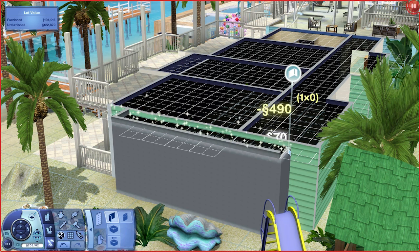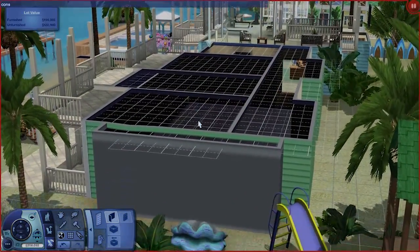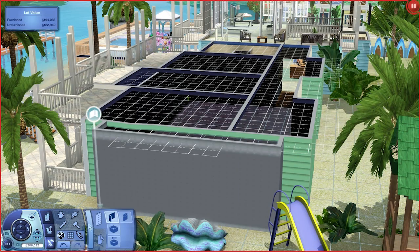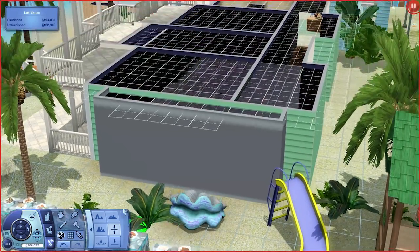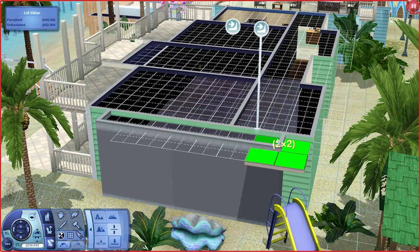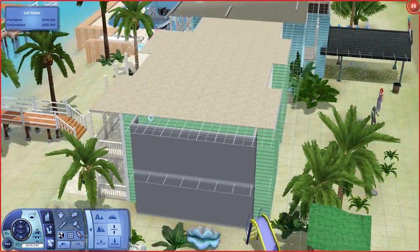Get rid of that. This whole wall there — I don't even know how that's uneven, how it's letting me do that. Constrain floor elevation. Did I type that right? I might have typoed that. That looks alright — bring that up. This whole thing up here still looks uneven. We'll flatten it from this side just in case, and flatten all this out. Like that. Okay, we should be good now.